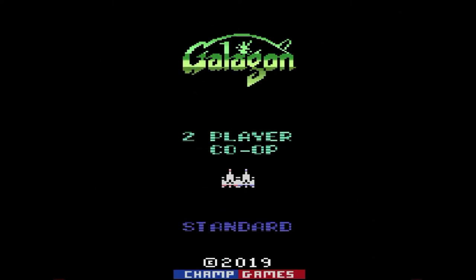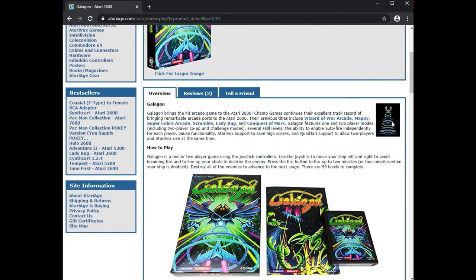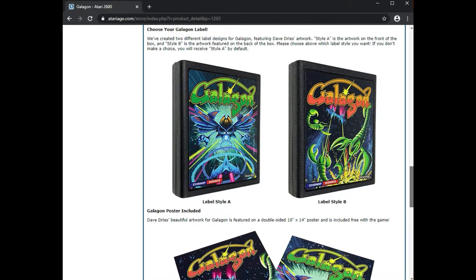What do you guys think? Do you agree or disagree? Take the poll and let me know. The complete in-box version of Galagon is available for purchase through the Atariage web store for $50. You can choose between the cartridge label styles and PAL or NTSC versions. Plans are being drawn up to begin selling individual carts soon. John Champeau has said the ROM will be available to purchase sometime in 2020, either on the Atariage store or on his Champ Games website. Highly recommended.